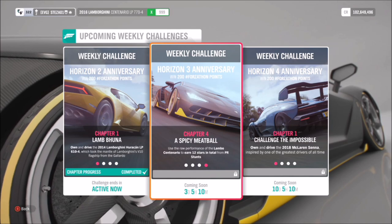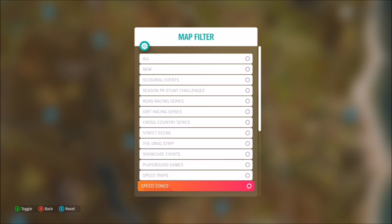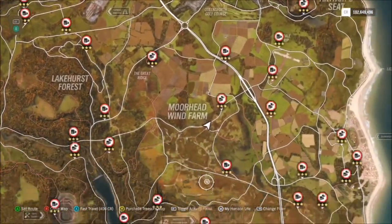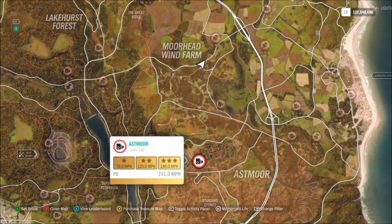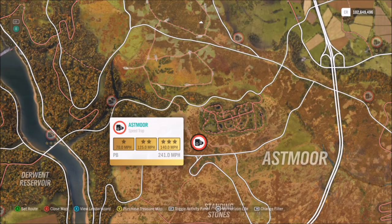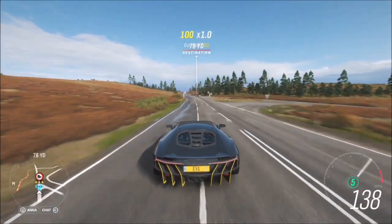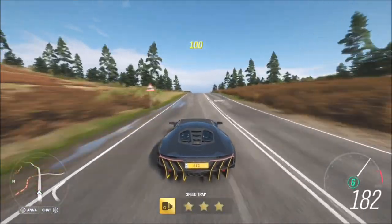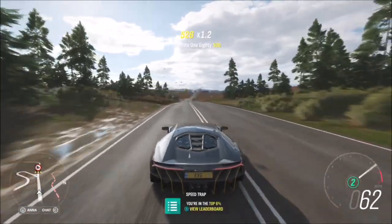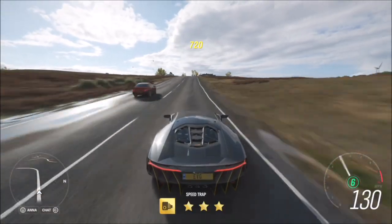The final challenge wants you to earn 12 stars in total from PR stunts. A PR stunt is anything from a speed trap, speed zone, drift zone, or a jump. The best option is a speed trap called Astmore. For three stars it wants you to hit 140 mph, which in the Centenario is nothing. All you have to do is get three stars on one run, stop, turn around, and repeat — do that four times and you'll get your 12 stars. This will literally take no longer than one minute.